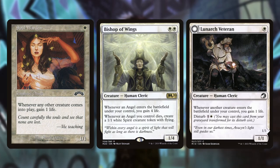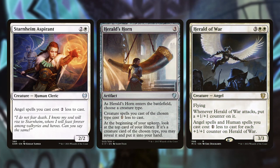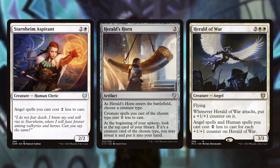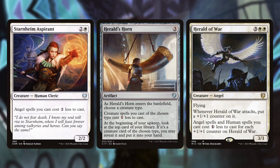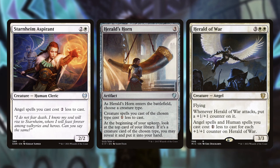Some generic good stuff in an angel deck: having some sort of cost reducer matters. Urza's Incubator and Herald's Horn — Herald's Horn makes angel spells cost one less and Urza's Incubator makes them cost two less. With Herald of War, as you get more plus one counters it gives you that good reduced cost. You do have a lot of angels at the four, five, six, seven mana range, so having some sort of reducer is very important — with angels you're going to be paying a pretty high price for each one.